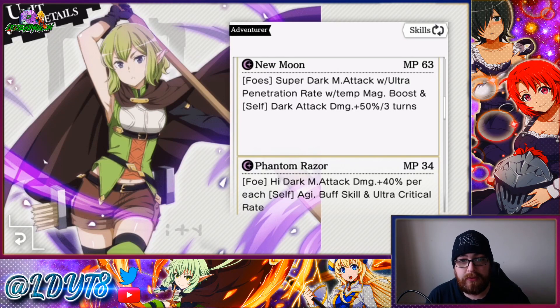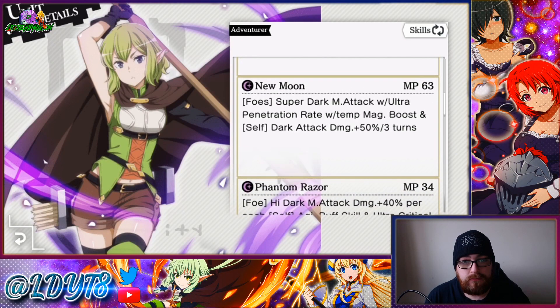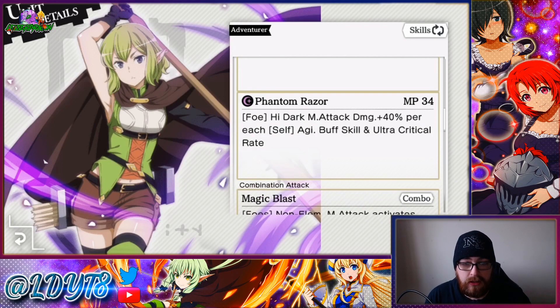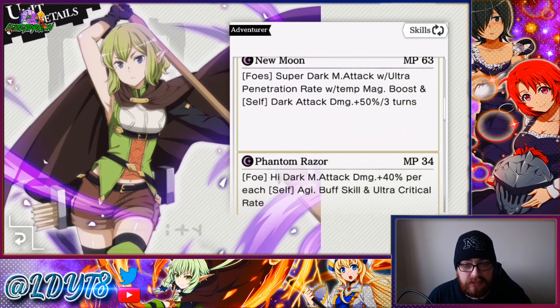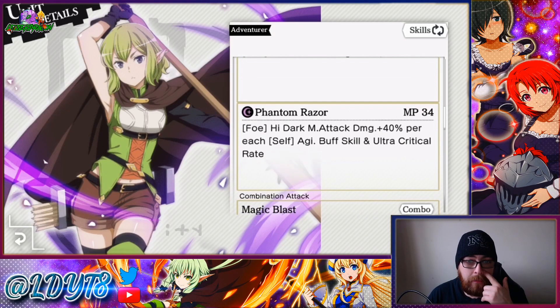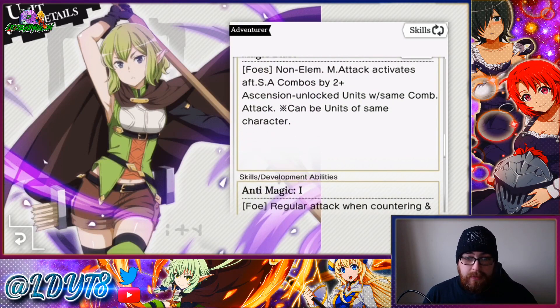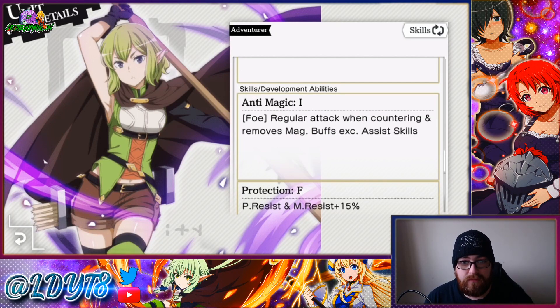Skill 2 New Moon: super dark magic attack with ultra penetration rate, temporary magic boost, and self dark attack damage plus 50% for three turns as an AOE. Pretty good. So the setup is Skill 1, then Skill 2, and then Skill 3: high dark magic attack, damage plus 40% per each self agility buff, and ultra critical rate. So in record buster you would use Skill 1, Skill 2, then Skill 3, and try to extend her buffs. It doesn't take away the agility buffs after you've used the skill, but it is just a 40% damage increase — similar to Goblin Slayer.